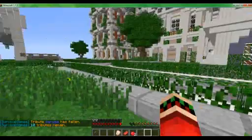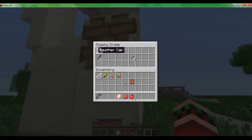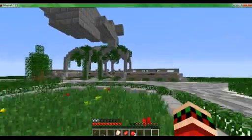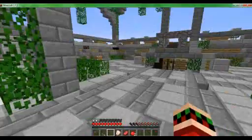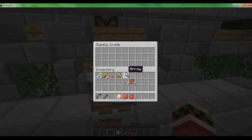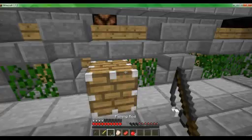Seriously, what is up with this golden armor? I can't find a weapon or anything — I really need a weapon. Yes, arrows! I'll put the fishing rod right here. Since I got arrows, I'm surprised this hasn't been looted yet. Ooh, golden sword! I meant to put that over here. Chest plate.